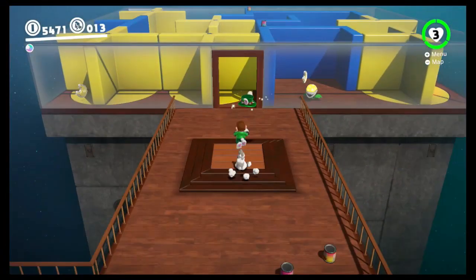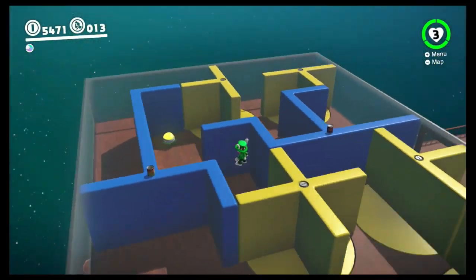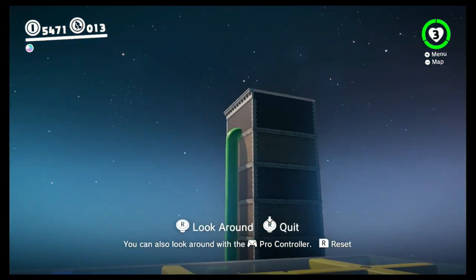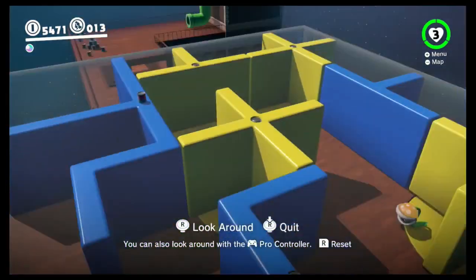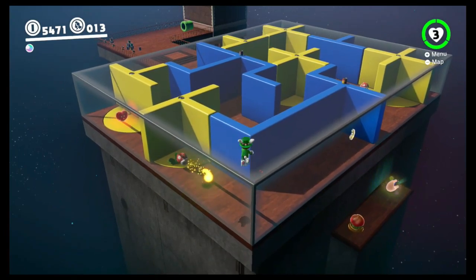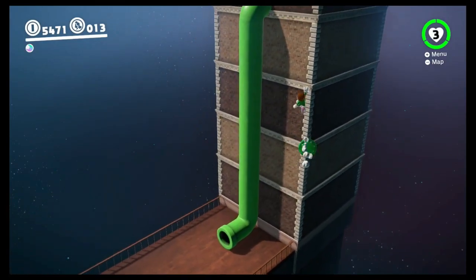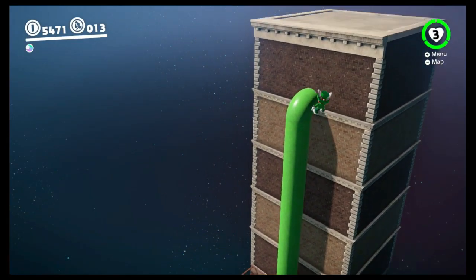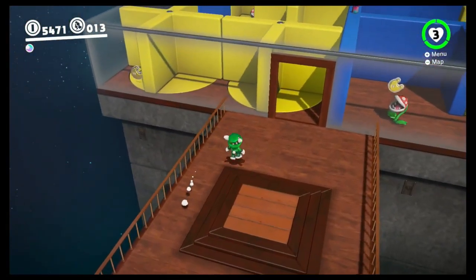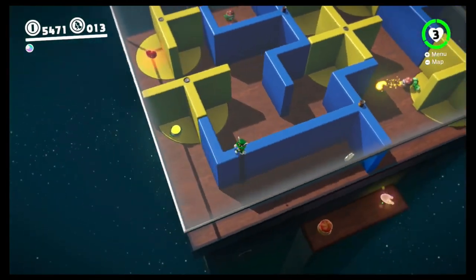We are here at our next jump. You might not recognize this — it's a sub area in Metro Kingdom. The goal is to get on top of that brick. I don't know if this is even going to be possible. Maybe a roll and then a triple jump is the way to go about it. Look at the distance — that is so high up. We actually got quite close.